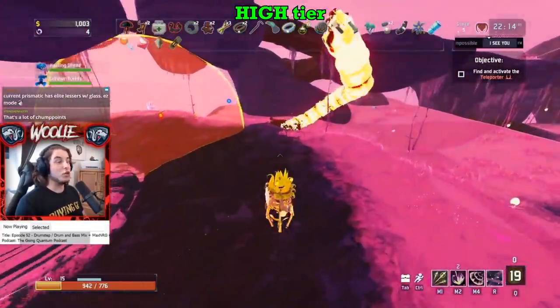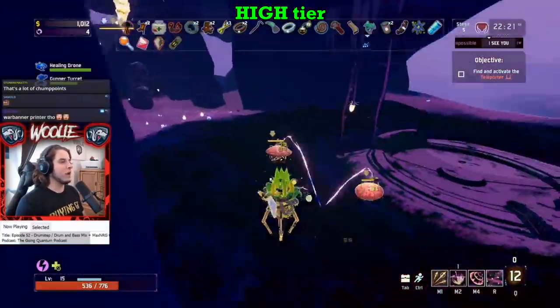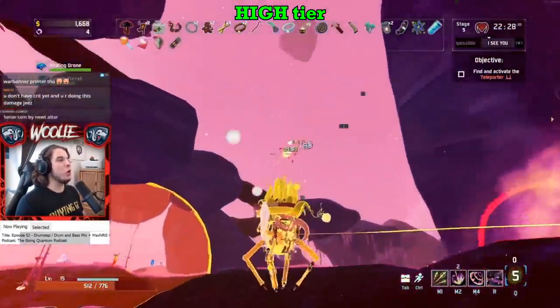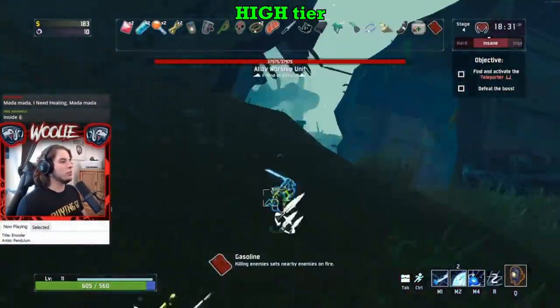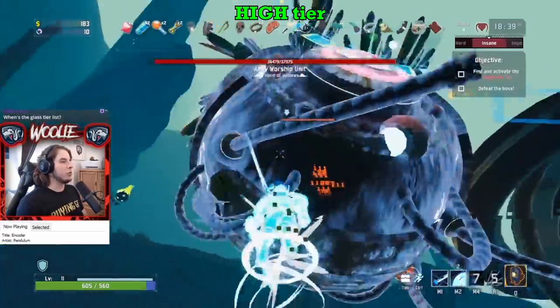Rex is still very powerful, especially early on, but now he just doesn't have nearly as broken sustain as he had before. You'll have to manage your HP more carefully as the run progresses, rather than just spamming your shift off cooldown to heal back to full HP instantly every 2 seconds — that was a little busted. Mercenary is still the same: a true melee survivor who performs very consistently inside of melee range, due to his kit actually supporting that playstyle in every way.